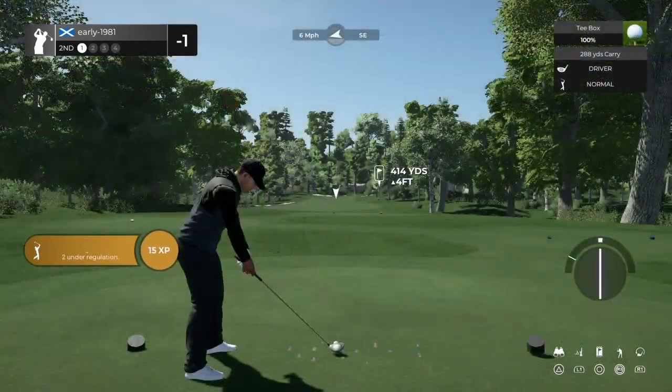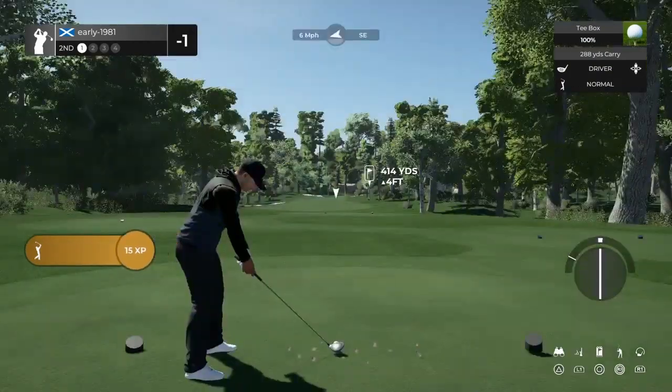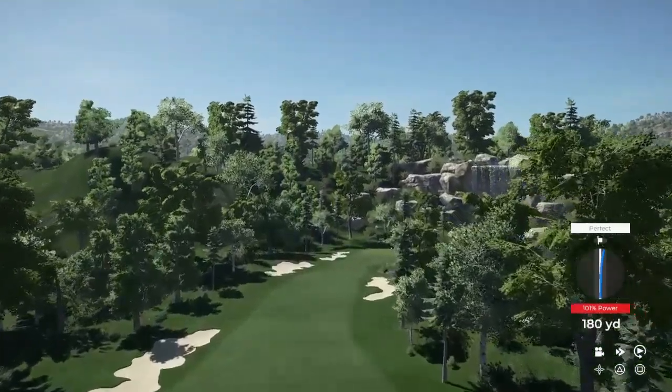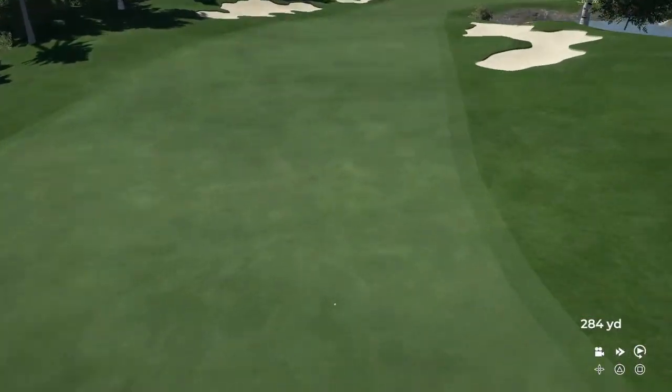Hole number 2, par 4 — relatively short par 4. Once again, another slight dogleg right. Just trying to find the middle of the fairway here. Six mile per hour wind that should move us. Another push right but the wind is going to keep us in play. There's a huge waterfall off in the distance — really, really nice.